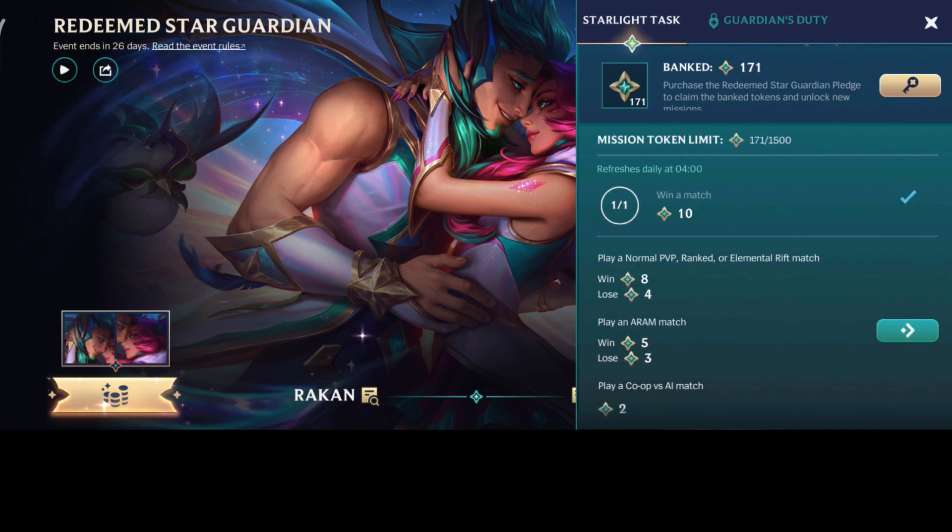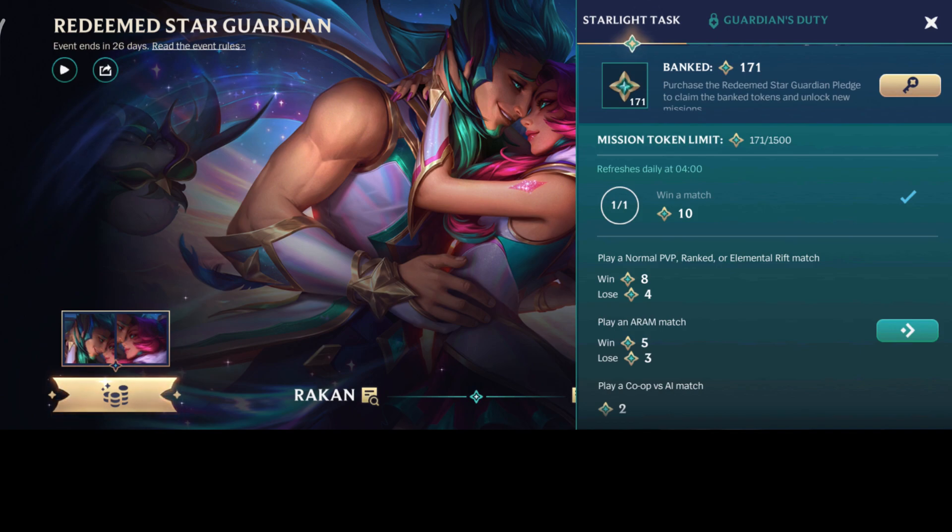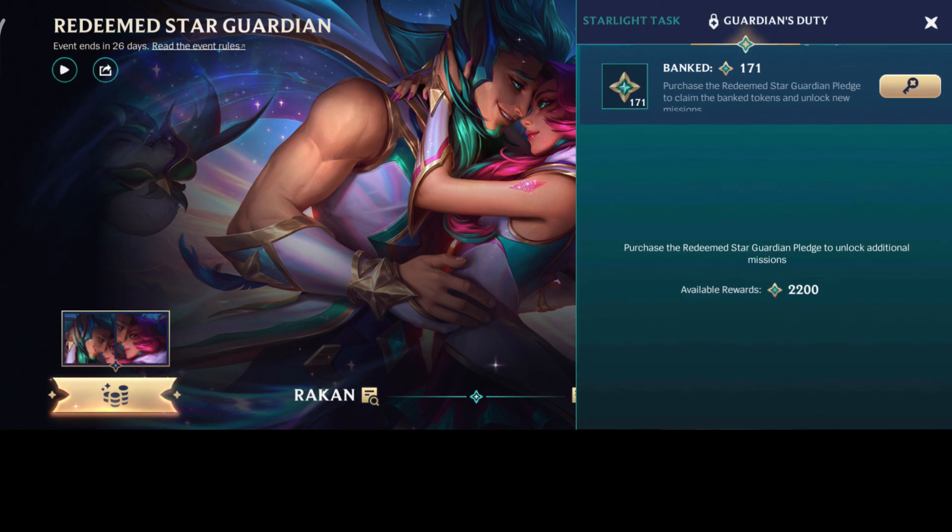There's also the 1500 token option here. Buying Guardian's Duty and completing missions gives a total of 3700 tokens — 1500 plus 2200 equals 3700. Let's see what you can get in the store.